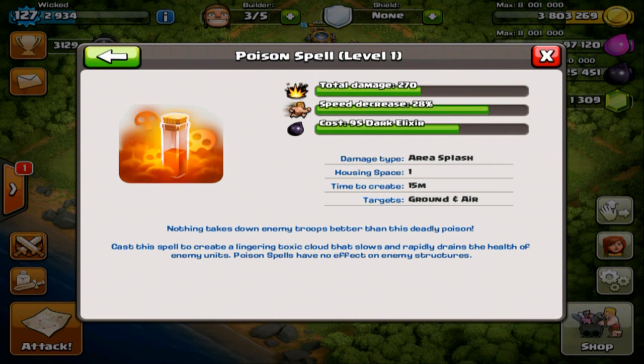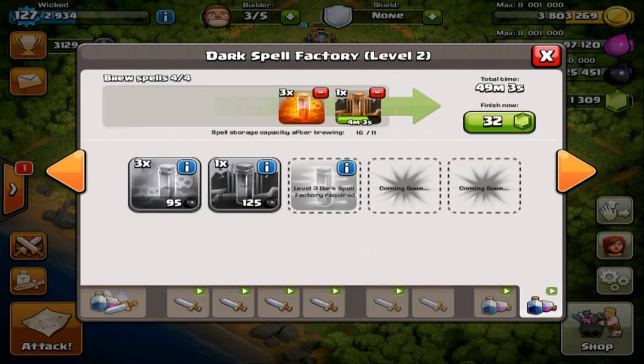Let's have a look at the dark spells for those who haven't got them yet. Level one poison spell does 270 total damage, decreases enemy troops' speed by 28%, and costs 95 dark elixir. It's going to be awesome to see that in action in a future episode.